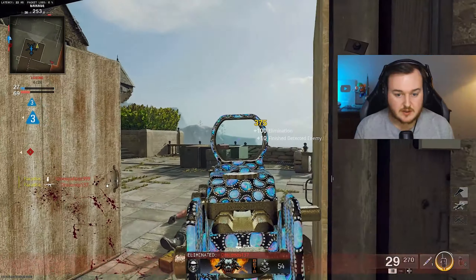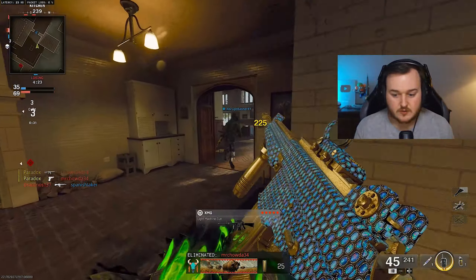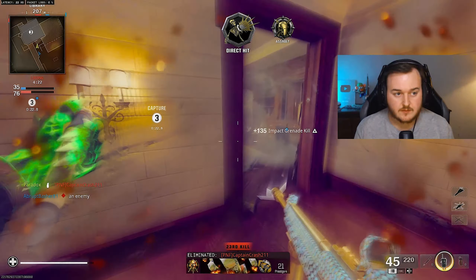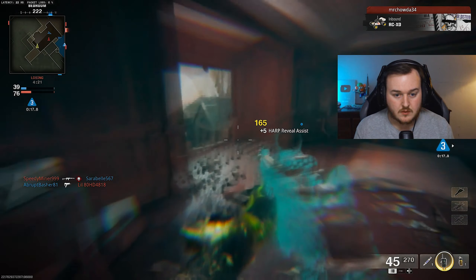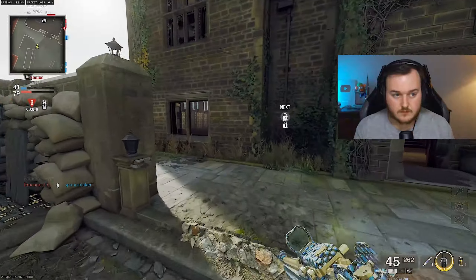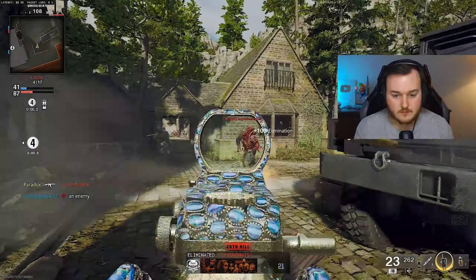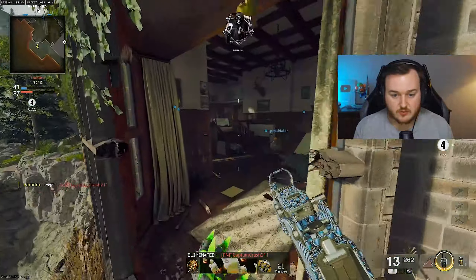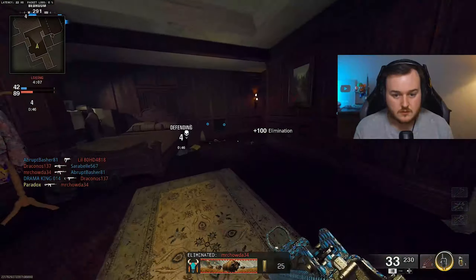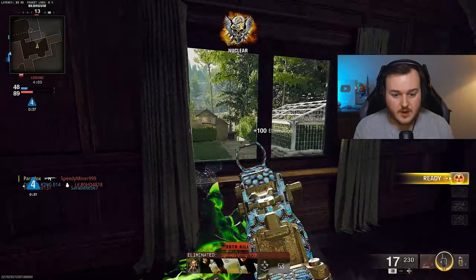We're not in a good spot — trying not to die by a rocket launcher, trying to play it a bit safe. We get a kill and run away — that's exactly what I'm going to do. A teammate came in clutch with that. There we go — tactical nuke, yes sir!